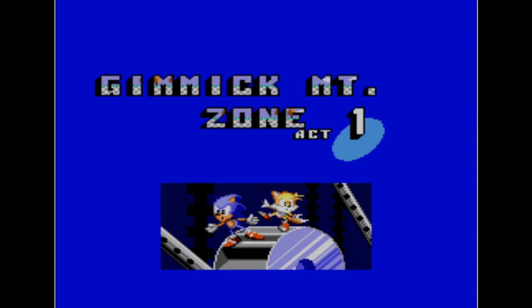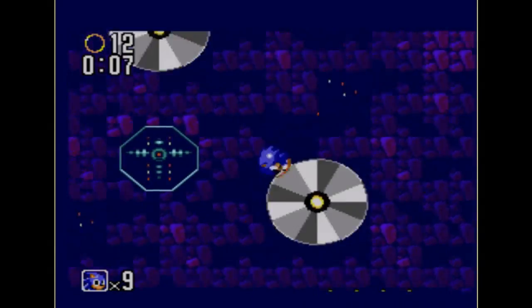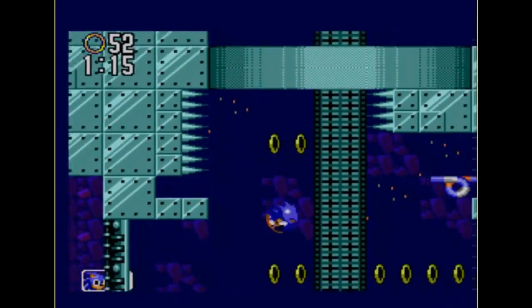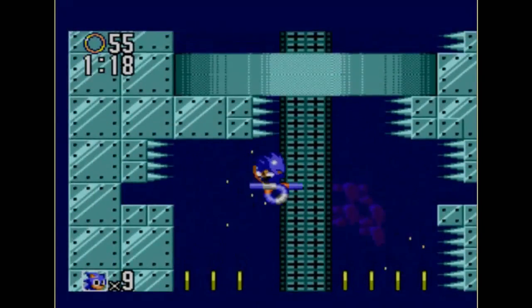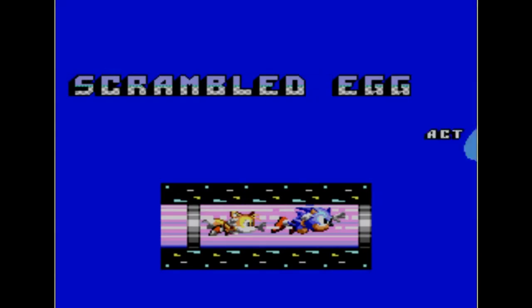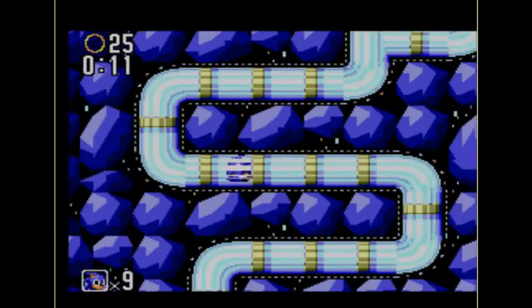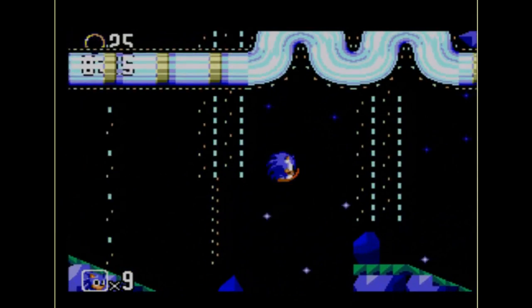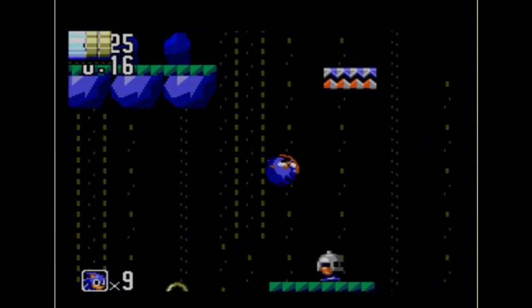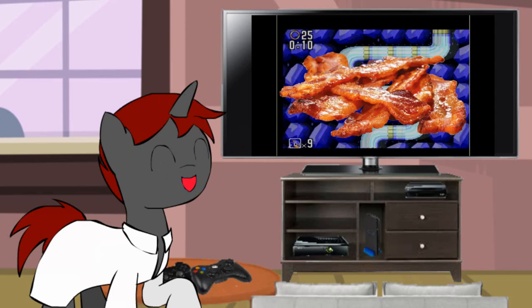Gimmick Mountain Zone has similarities with Scrap Brain Zone from Sonic 1, with spikes everywhere, and count on everything in this strange monochromatic level to explode. Scrambled Egg Zone — the stage's primary difficulty comes in the form of dozens of distorted transport tubes, which are maze-like in execution. There's only one thing that Scrambled Egg Zone needs: bacon. Lots of bacon.